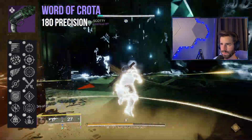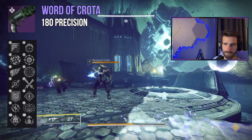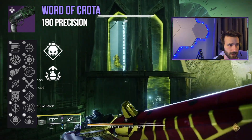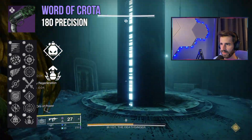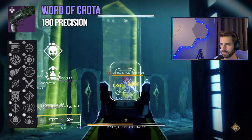Either way, 180s do struggle a little with range, so Rangefinder or Killing Wind in the first column would work just fine. You also have Demolitionist and Adrenaline Junkie — kills grant grenade energy, and then any grenade kill maxes out Adrenaline Junkie to 5 stacks right away, granting a substantial damage buff. I could see this being useful in some grenade builds.